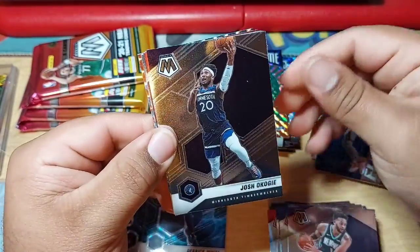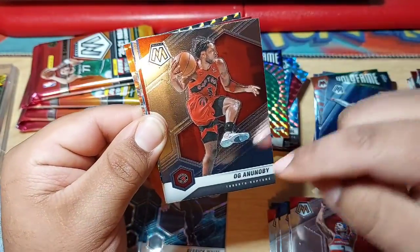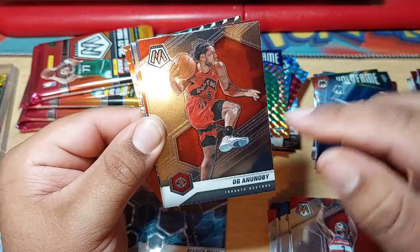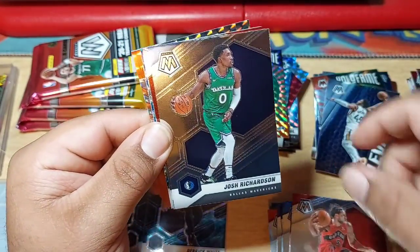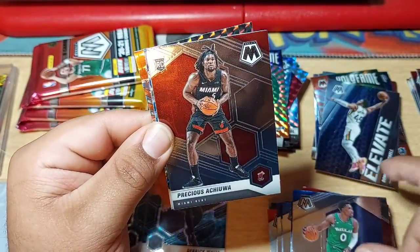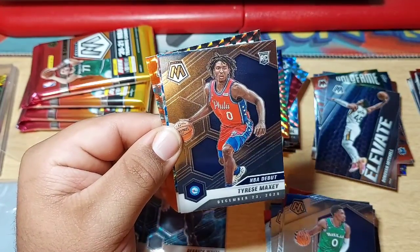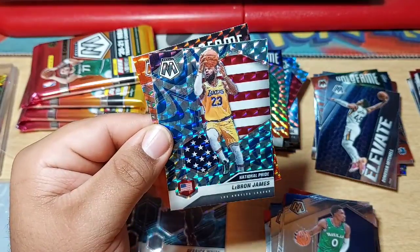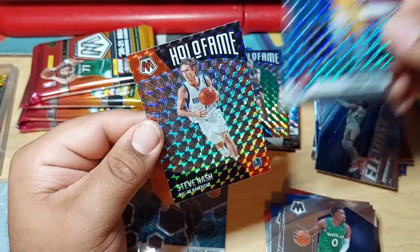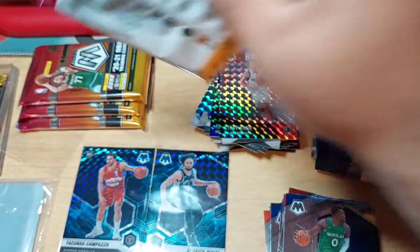We got Josh Okogie, Bradley Beal — the real OG, this dude is the real OG. Josh Richardson, Tyrese Maxey, LeBron James National Pride — that's a nice card. And a Steve Nash.